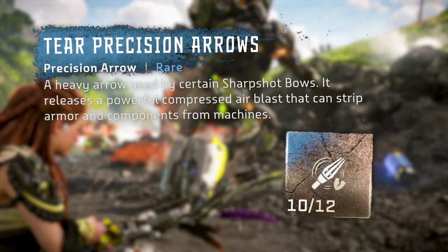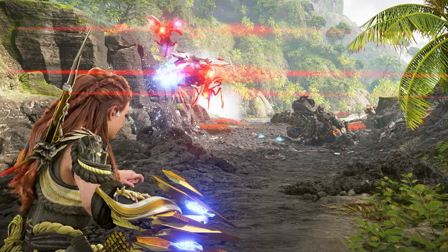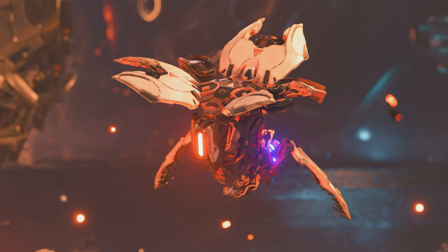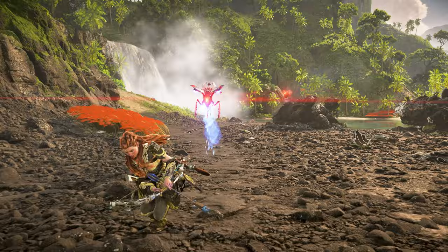While the Stingspawn are quite manageable on their own, they can be a major annoyance in groups. Their primary attacks include a quick sweeping melee attack as well as an electrical shock ranged attack. Luckily, Stingspawn can be quickly dispatched as they have the lowest amount of health of any machine in the game. Skilled hunters will utilize the Stingspawn's sole weak spot, its Energy Cell, to quickly dispatch large groups. If hit with shock ammo, these Energy Cells will explode in an electrical discharge that chains to any Stingspawn caught in the blast.